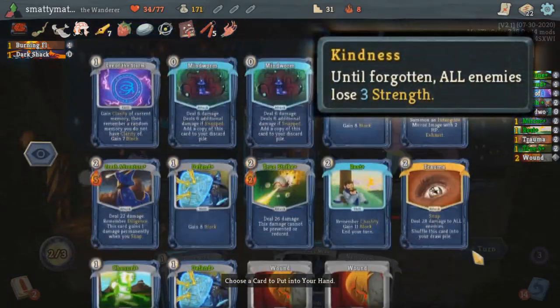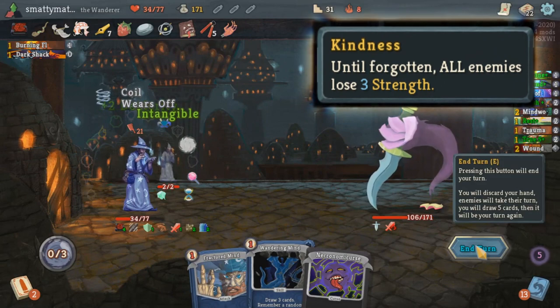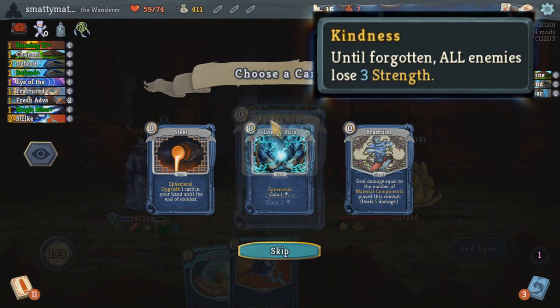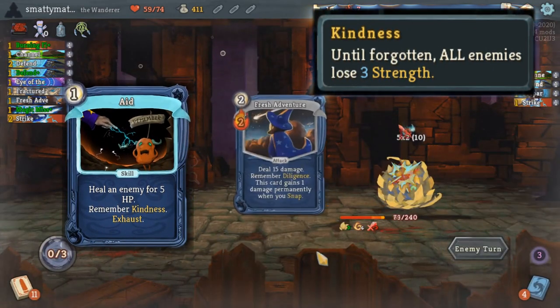Kindness reduces all enemies' strength by 3 while you remember it. If you forget Kindness, the enemies will regain that strength. This is a really strong defensive memory against groups of enemies or multi-hitting enemies. It can be remembered through cards like Aid that will heal an enemy for a small amount and remember Kindness.